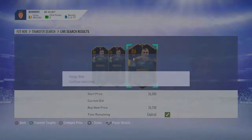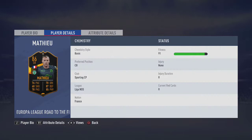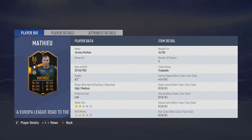For this video we're going to be doing Jeremy Mathieu, 86-rated centre back card. He's got 76 pace, 70 dribbling, 87 defending, 85 physical, 78 passing, 68 shooting. Nice looking card, high-medium work rates.